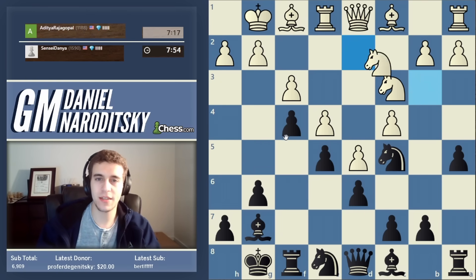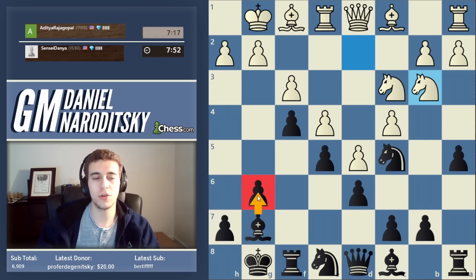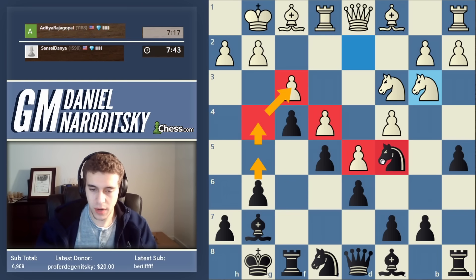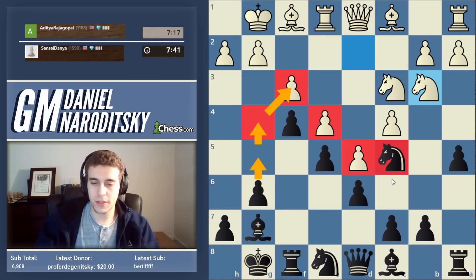I wouldn't necessarily have played f4 in a real game — there are more nuanced ways — but I want to showcase the typical ideas. Yes, g5 and g4: we are going to push out that g-pawn and essentially attack the base of this pawn chain. But first we need to make sure that this knight is properly secured — we need to make sure its seatbelt is fastened.